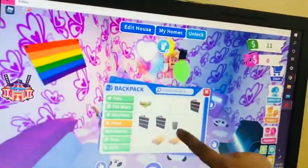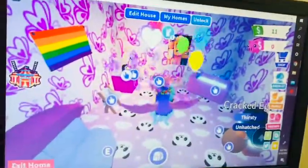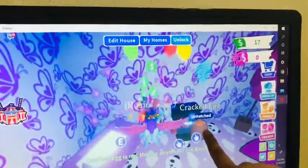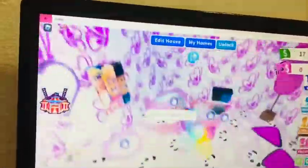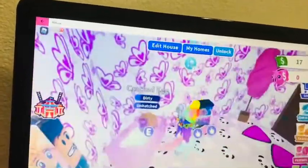I can just feed it right here. I'm going to feed my pet in the pet room — the cracked egg. The cracked egg is done! And now I bet we can go to the park after we shower, if you even need to go to the park. I like to say park.